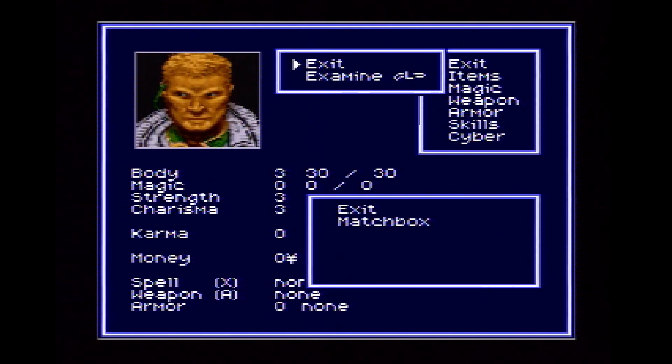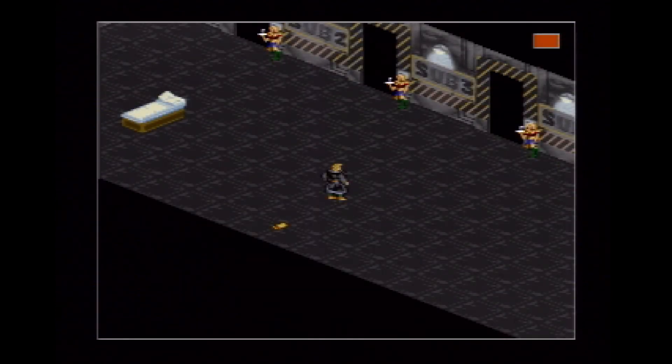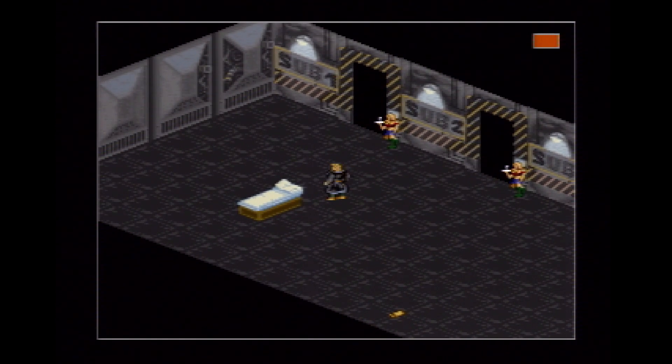As soon as you're inside, open your inventory and examine the Matchbox one final time, and again you'll hear a beep. Now, if you select the Matchbox instead of examine, you'll now be able to open the Matchbox. If you open the Matchbox, you'll be teleported to the debug room.